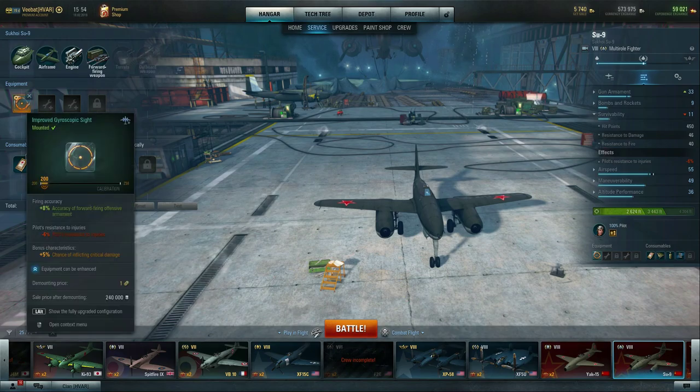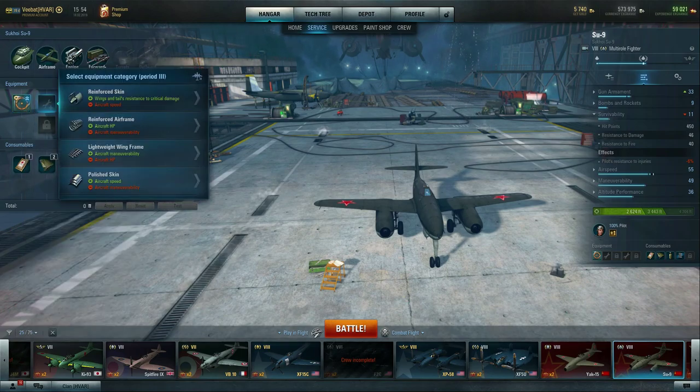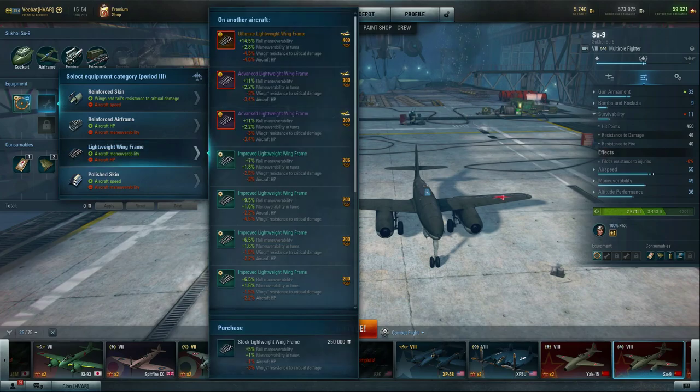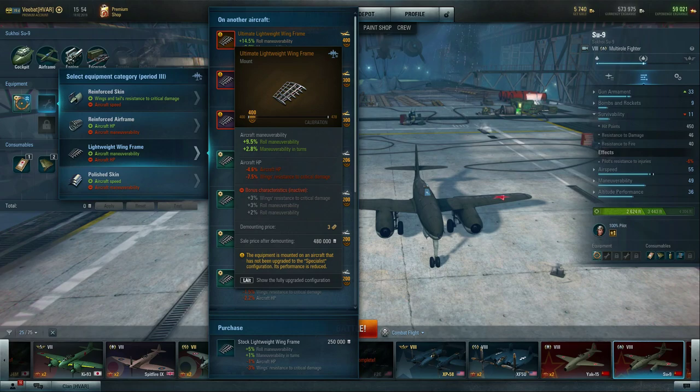This brings us to equipment. Under equipment we have an improved gyroscopic sight — 'improved' meaning some effort has been put into upgrading it. I'm going to throw in a lightweight wing frame to show this. First thing you'll notice is there's an exclamation point, and at the bottom it says the equipment is mounted on an aircraft that has not been upgraded to specialist configuration.